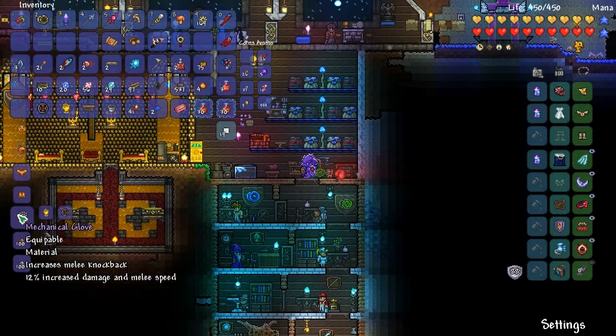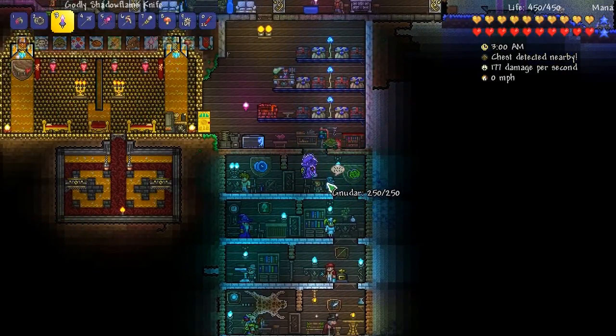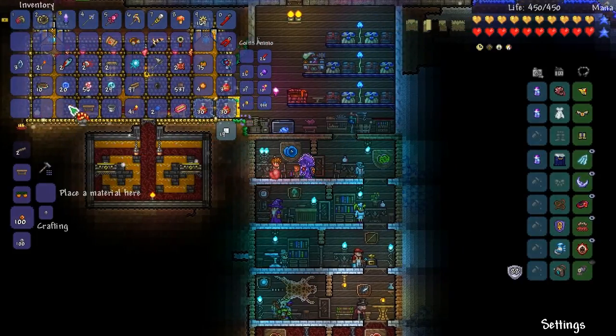Can we combine these two? Yep — there's the Mechanical Glove. And then we get the Hard Magma Stone and can make the Fire Gauntlet. I think the Fire Gauntlet is the last upgrade. Fire Gauntlet — we're definitely going to use this.